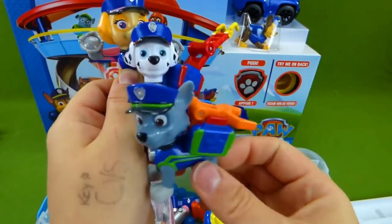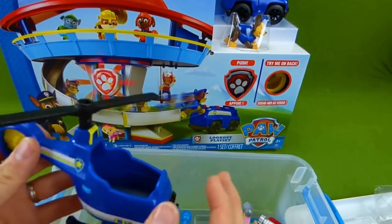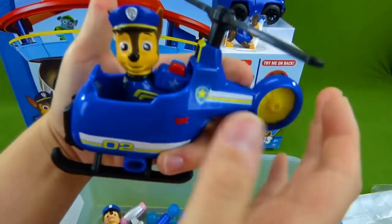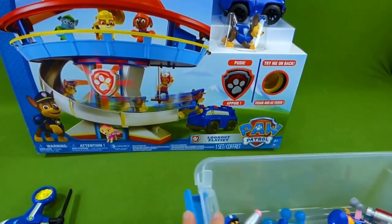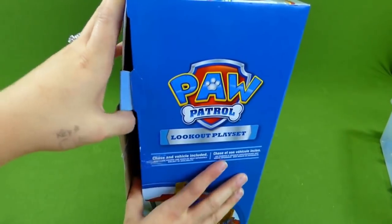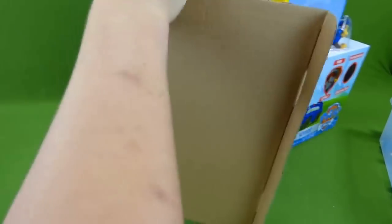Woohoo! We've got to build the lookout tower so all of our police pups can come home. We even have the police helicopter. Chase can sit in here and help on missions. Look at that! So we'll show you all of the police toys, but right now we are going to get this cool lookout play set out of the box. Once we get it put together, we will be able to get our police pups and put them in the lookout tower. Woohoo! This is going to be so much fun.